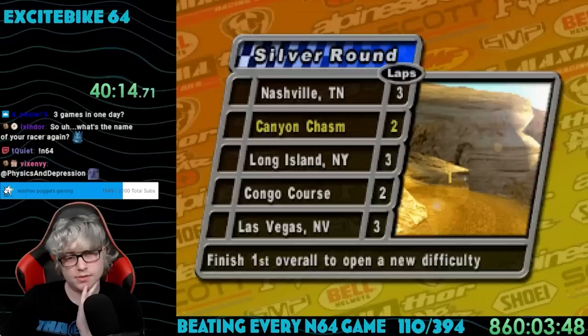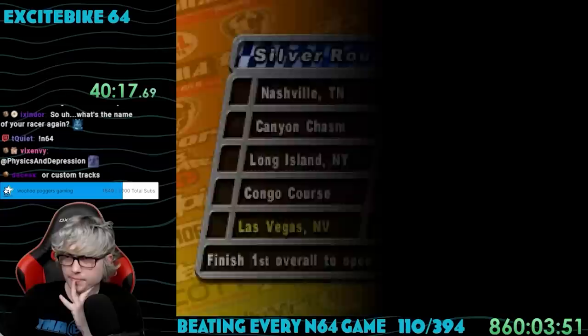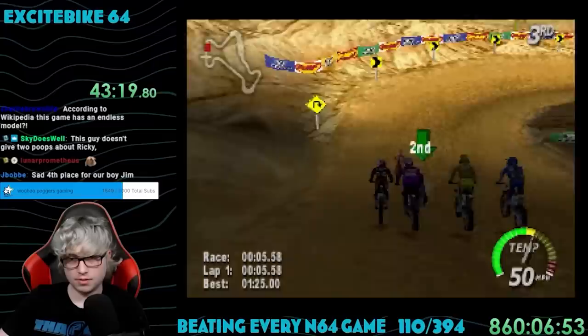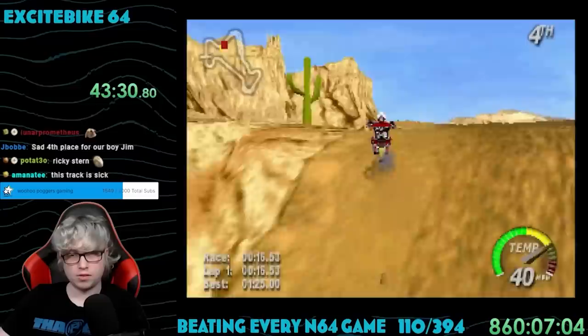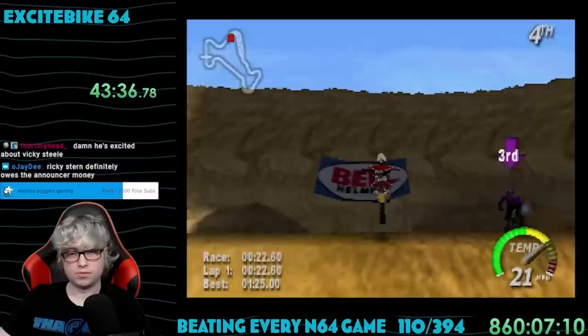Now that that's done, I had unlocked the silver round — another five races, and if I got first place I'd unlock the next difficulty. I decided to try out Tricky Ricky Stern; his stats were super high in everything except turbo, which was awful. Honestly, the indoor tracks all feel the same and they're incredibly repetitive. The outdoor ones were the ones that were actually interesting — not to say indoor ones aren't fun, but they feel like the exact same thing just rearranged.